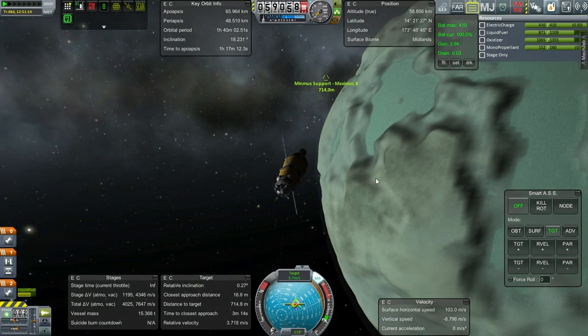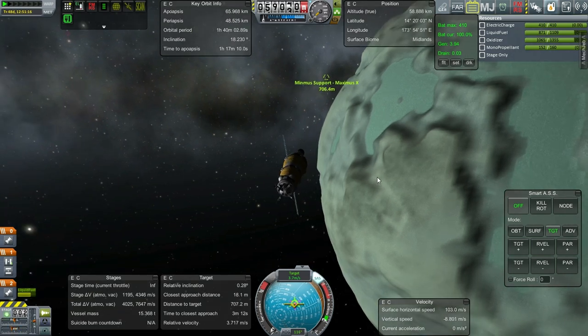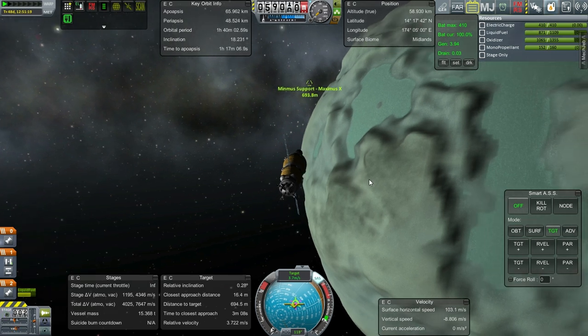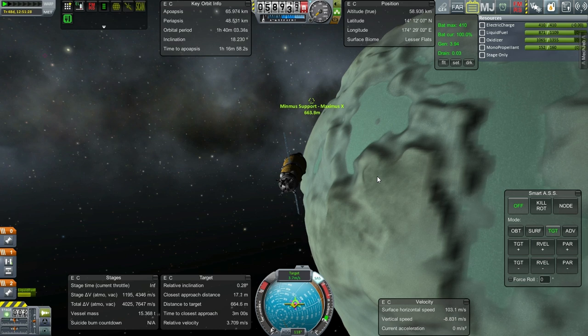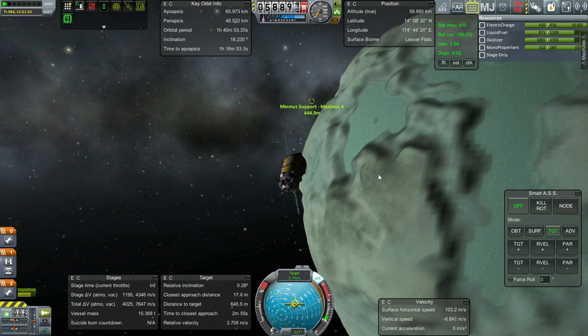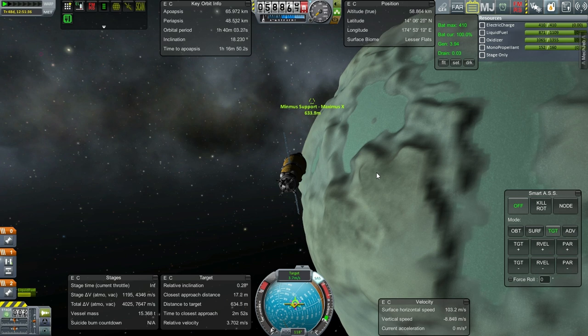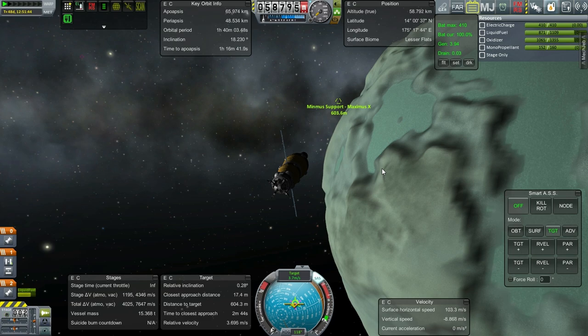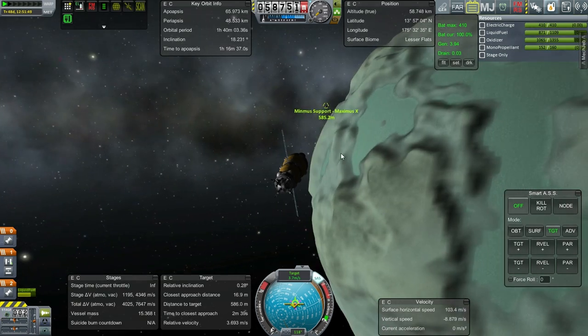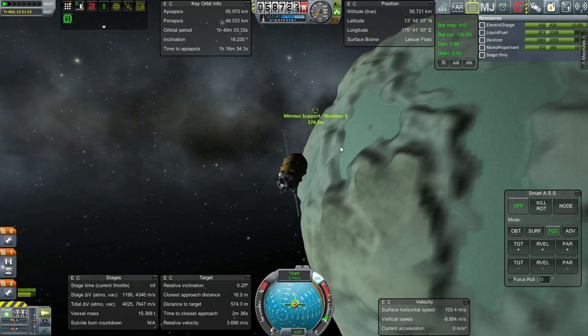I've tinkered with the Maximus X in order to extend it. Remember, it was way overpowered and I figured we could probably make it much larger. I've got a workable model that can send 100 tons to either the Moon, Minmus, Duna, or Eve. The previous capacity was 70 tons, but I've figured out how to extend the stages to 100 tons. The only problem is whether it's stable or not, and whether I can bring all the parts back down — three reusable stages, remember.